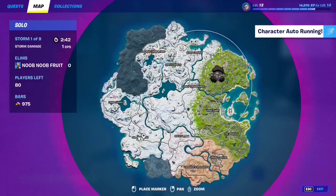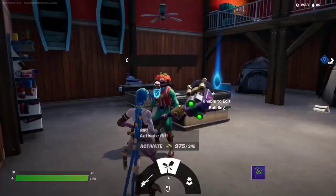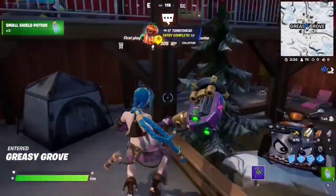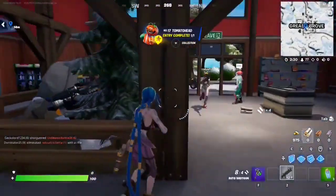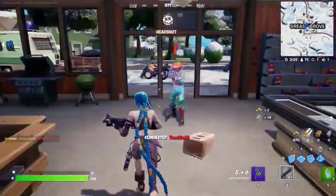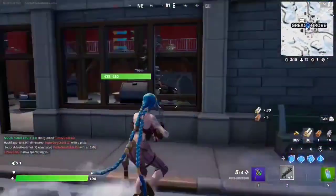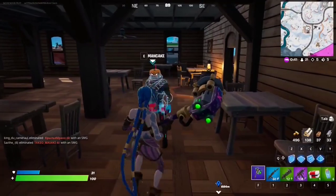If you want to talk to Tomato Head, you'll find him right here at Greasy Grove — make your way to this spot. Someone was sniping at us but we handled it. Here's the NPC — just talk to them and you should unlock their character.